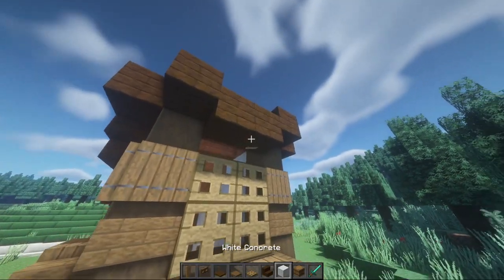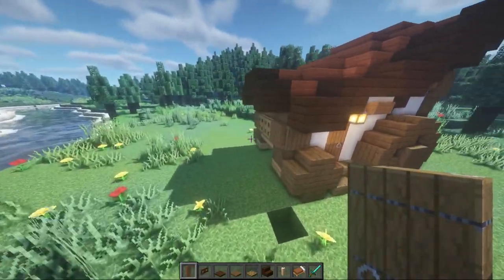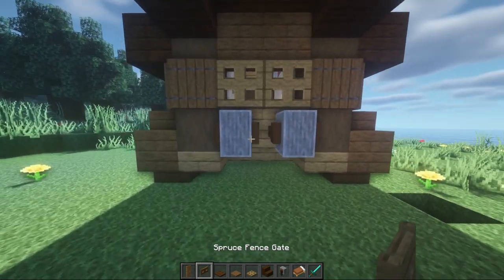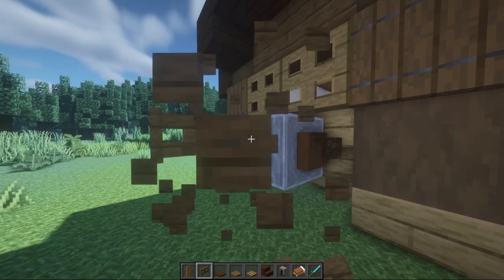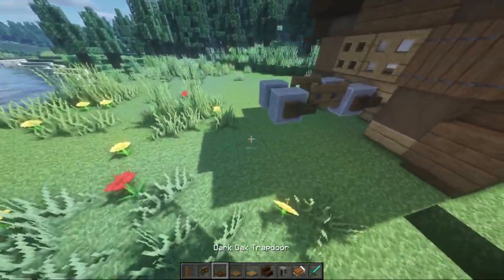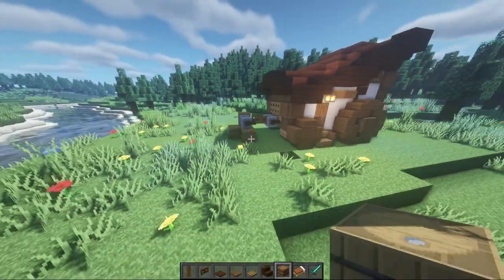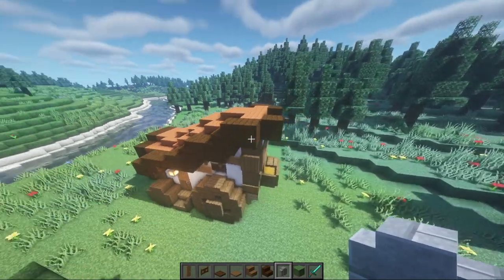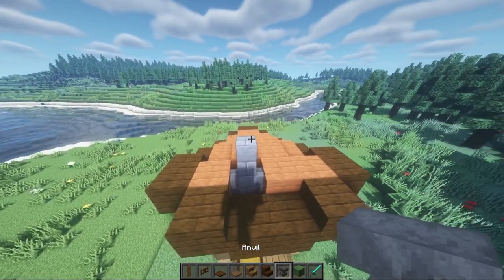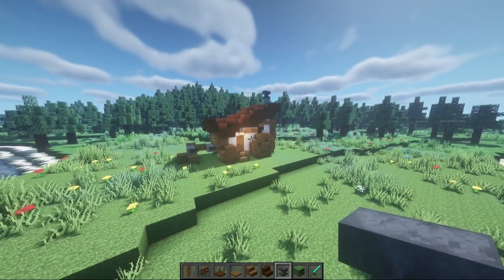Up top, take some more of your concrete and fill it in like so. We are almost done — the only thing left is to come out to the front and build the little hitch where everything's going to get connected. Place these there, have some gates facing out, then add the grindstones sitting on top of a pile of barrels, since we don't have giant horses in the game. Last but not least, add a little chimney poking out the top with two walls and then an anvil like so. And that pretty much completes your little wagon house!